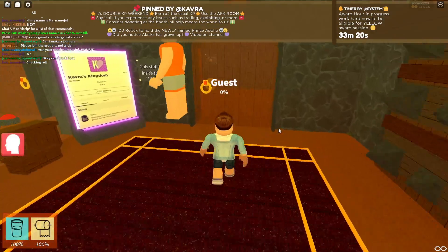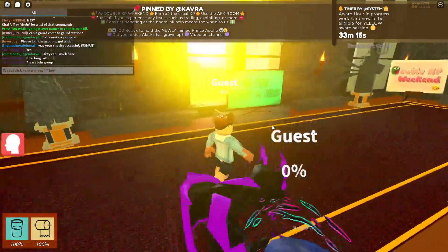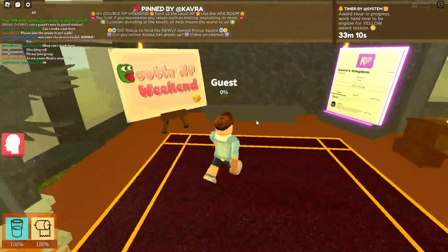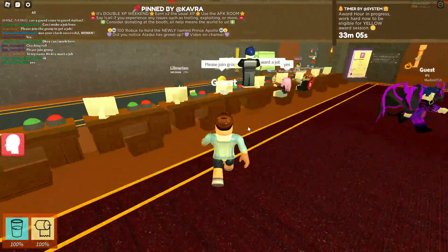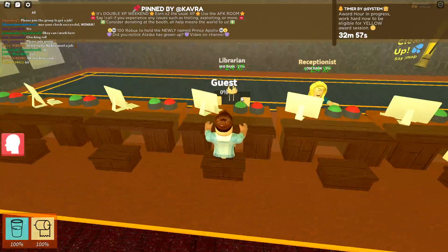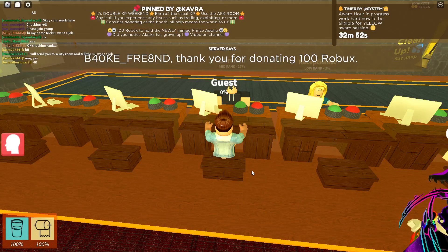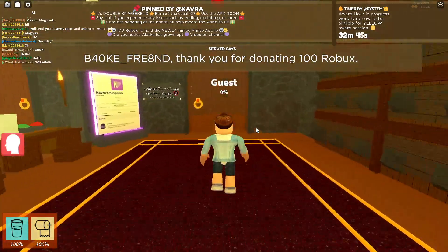First, go on our game and pick the group game name. It's called Kappa's Kingdom. Then click the join button. The key in our group on your right will be required. All done.